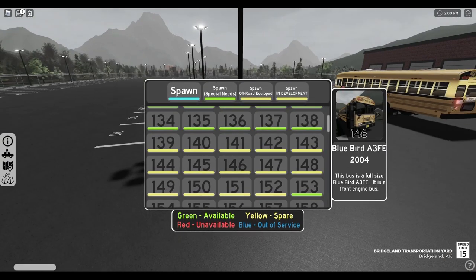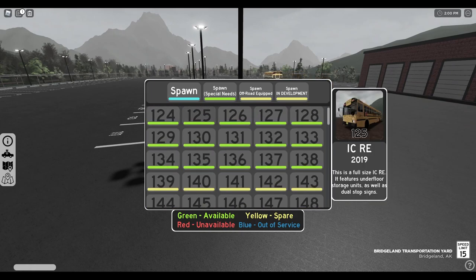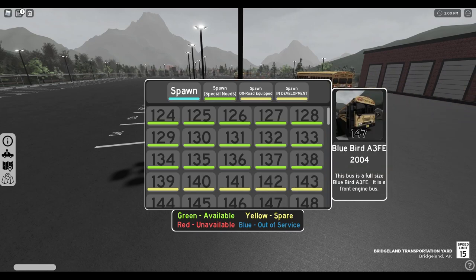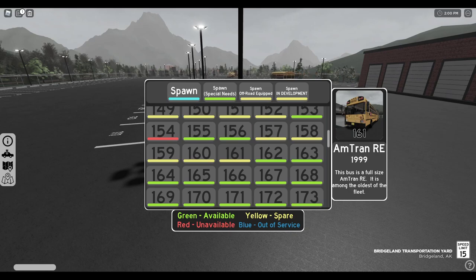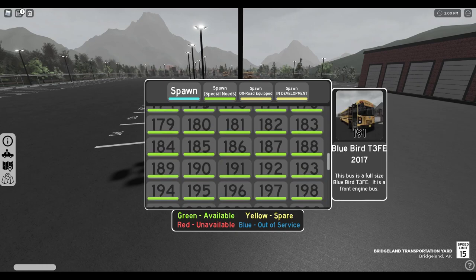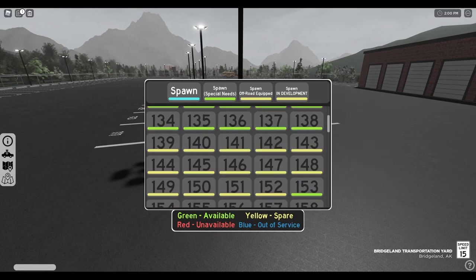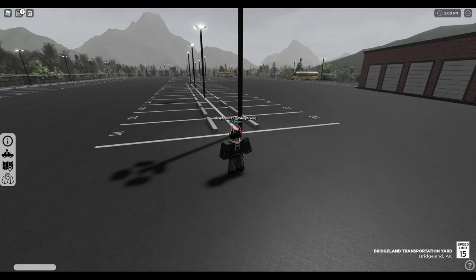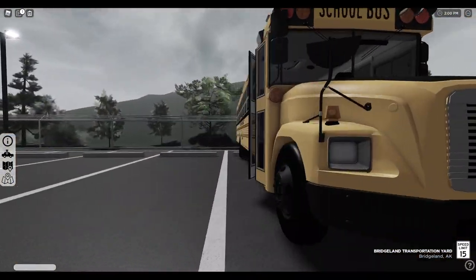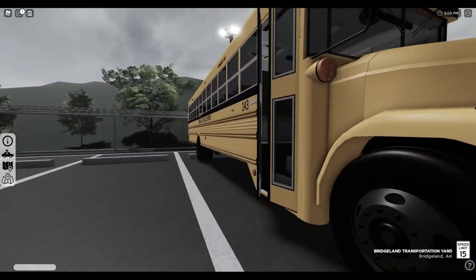I don't know if you have to be in the group or not to play it, so you might want to check that out. They have the RE, FS65, 3800, A3FE, Bluebird Vision, Amtran RE, CE, T3FE, 3800, and the EF. I think we're going to drive the FS65 — I feel like that would be a great bus to drive. I myself am not familiar with the Alaska spec, but first look at it, it looks absolutely beautiful.